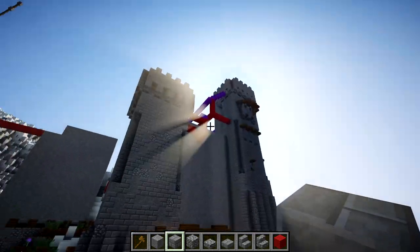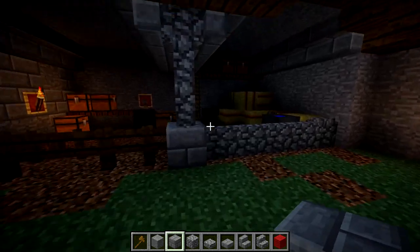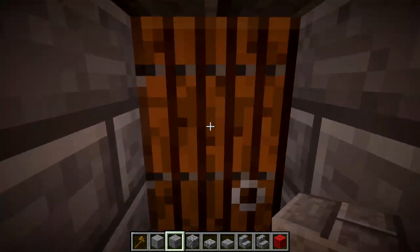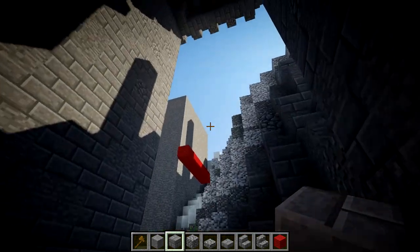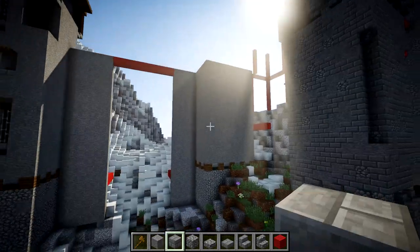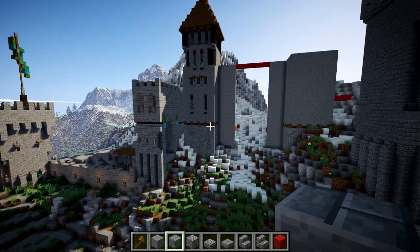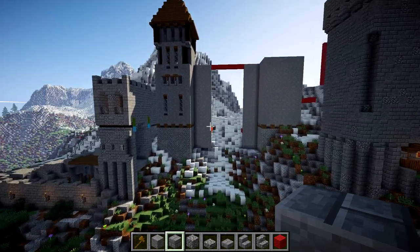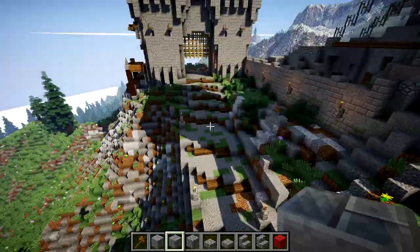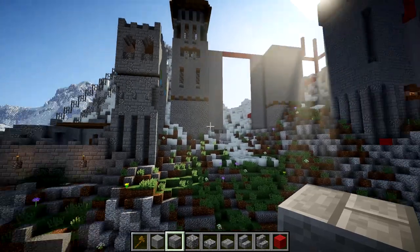I've got to work on this wall here. This is just a little storage, by the way — just a little bit of clutter. I have a door here going into the tower. The thing that I want to work on camera today is this: it's the main entrance. Here's my idea.